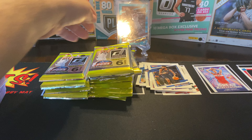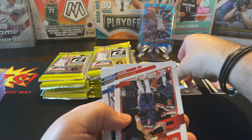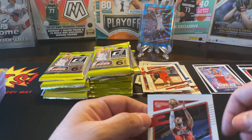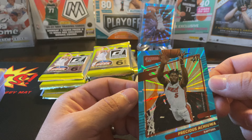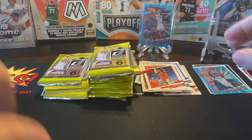Put that up right there — the light's kind of on it, really shining on it. We got a Luka — nice. We got a Denny, Josh Jackson. We got a Kyrie, Kyle Lowry right there. We got a John Wall and then we got a Precious Achiuwa — he's wearing the Heat jersey, but we all know he's a Raptor. That's a nice little hit right there.